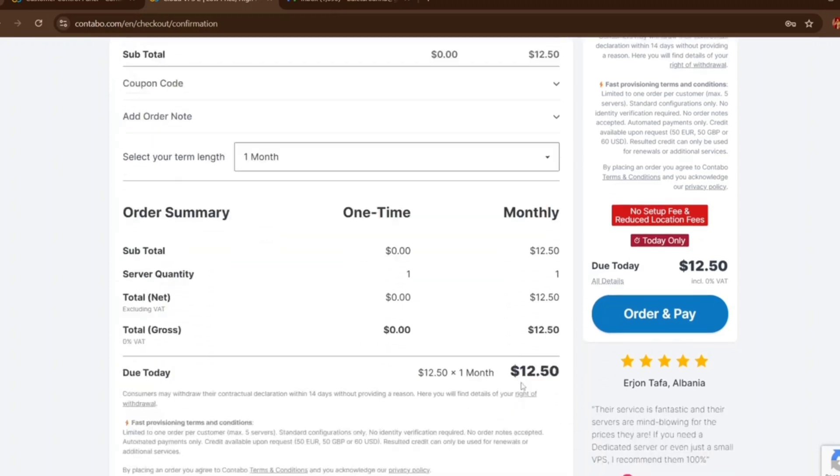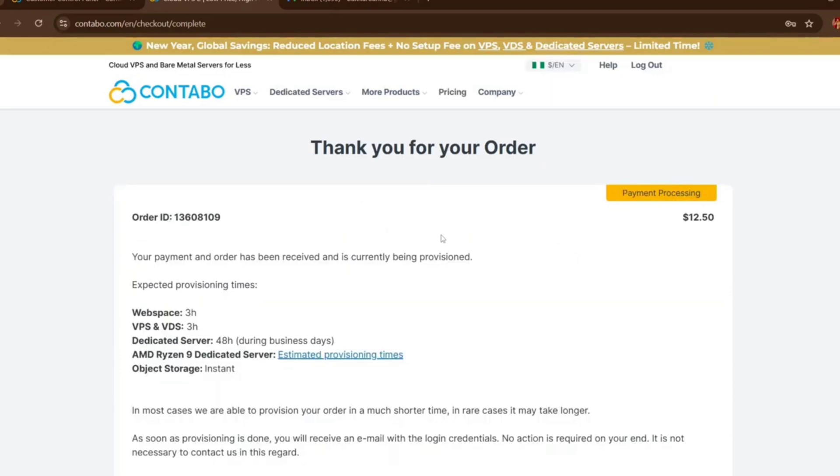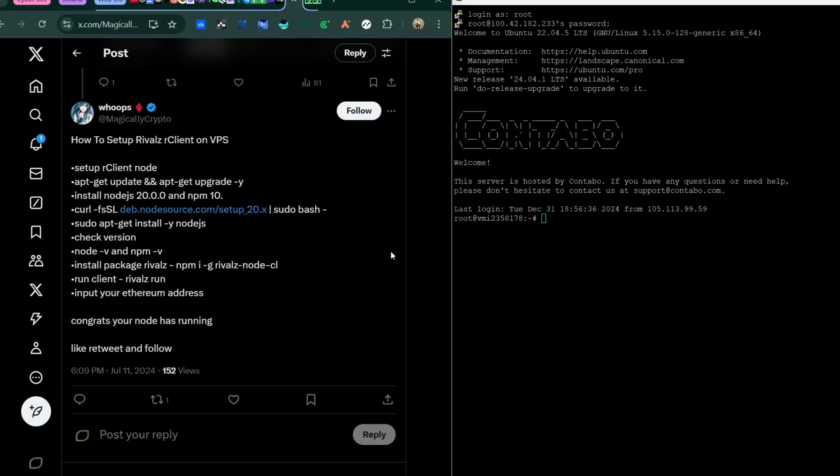You just have to confirm the payment — it will prompt you to enter your details, but I'll skip that part since I've covered Contabo before. Pay your $12 or whatever your amount is. As a new user, you'll be prompted to reply to an email with your details and passport. Check your email for their verification request, send everything they need, wait for feedback, and once your account is verified you'll be able to log into the VPS.